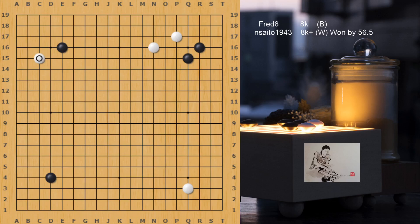White attacks the top left corner in a cautious way — white usually should just play C16. If white plays there, black attaches, hane, pull back, extend, black extends too, and white fixes the top. This would be a very light way for white to develop.